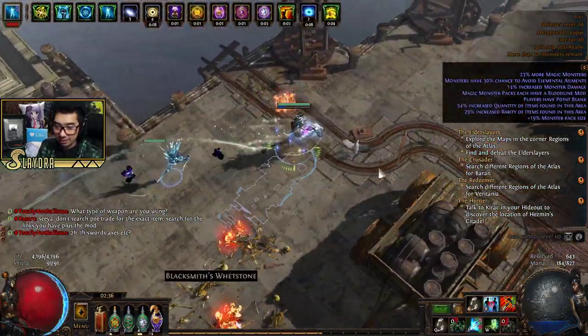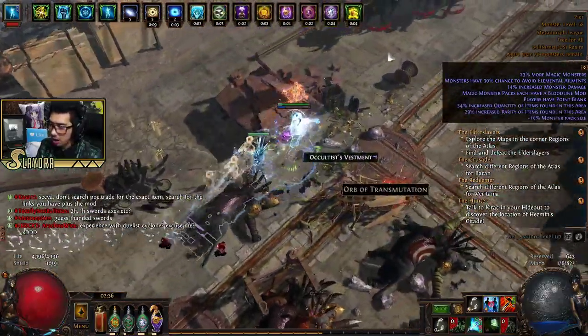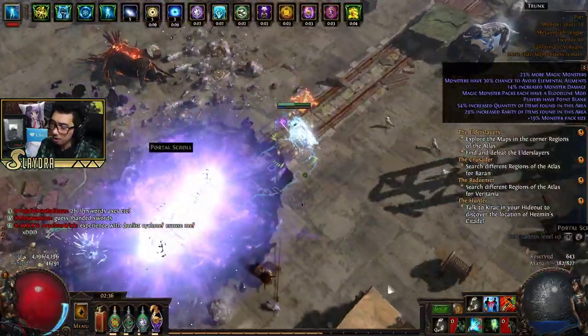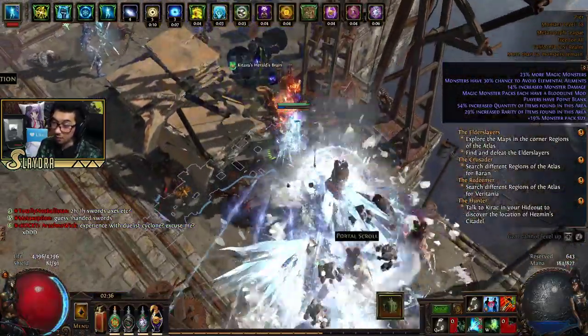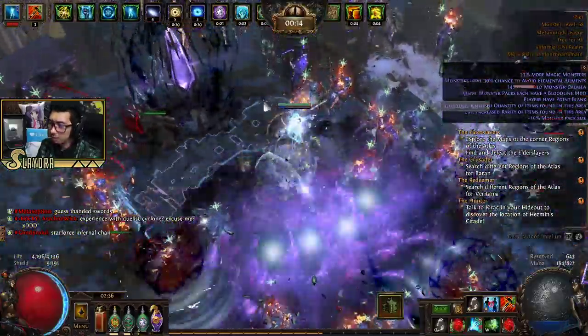Chat asks: you have the DPS but your HP is kind of lacking. Esoteric Alteration is a great defensive gem option in Diablo 3 — that's one I'd recommend leveling up. It's the one that looks like a little purple orb.